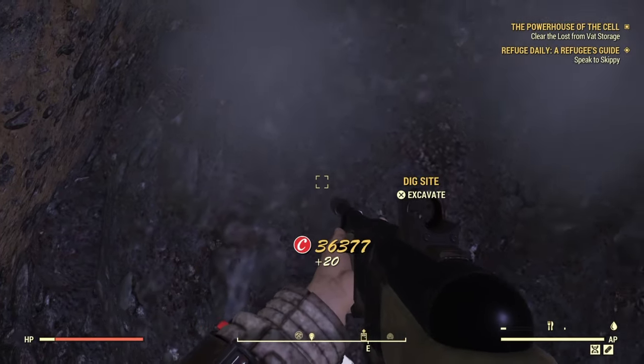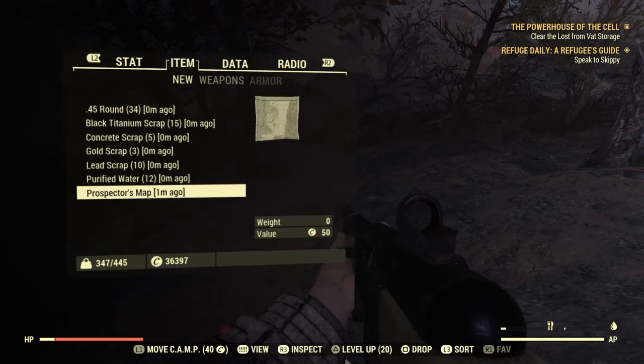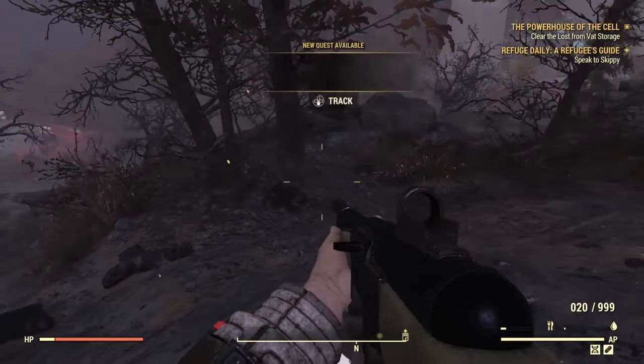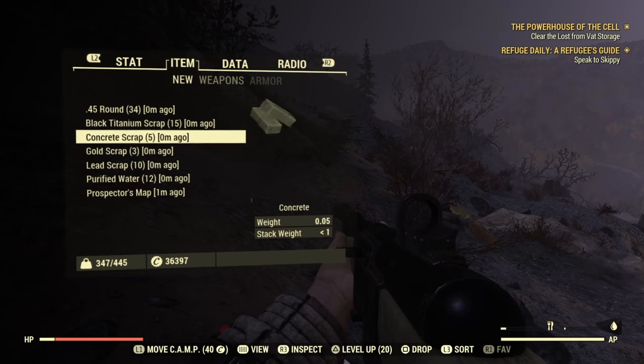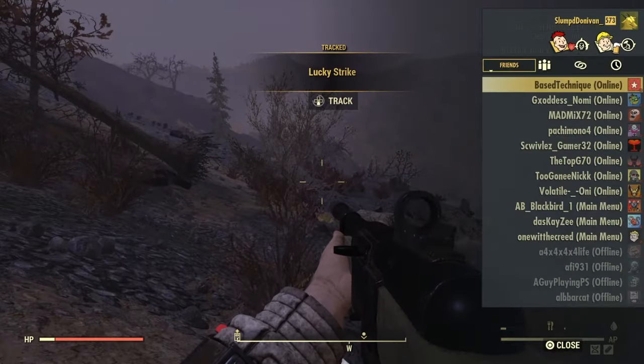You're looking for a patch of dirt like this. Once you dig it up, it gives you a bunch of junk and basically caps back. Since we're duplicating them, it's free caps and free junk — and you can see we still got the map right there. The only thing you need to do to redo this is world hop.